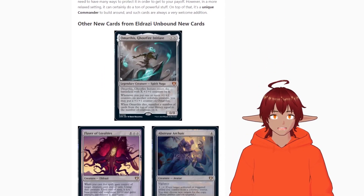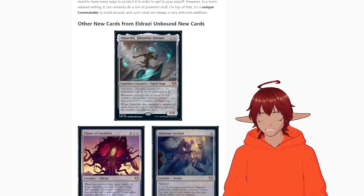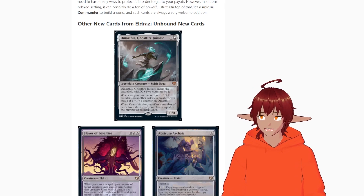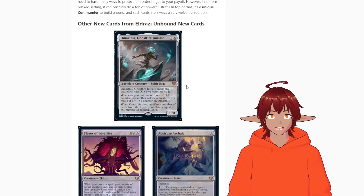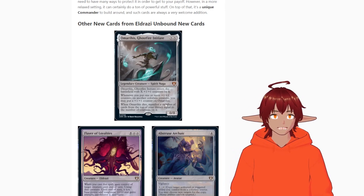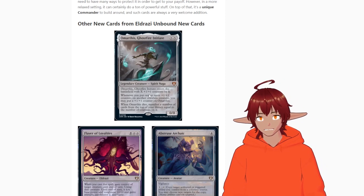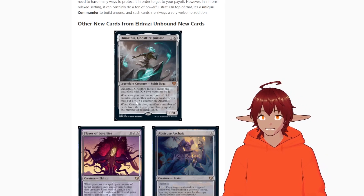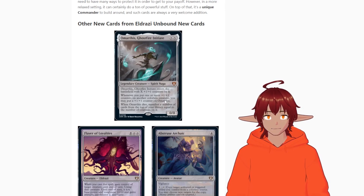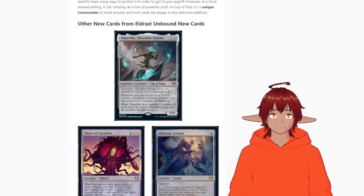The alternate commander is Omarthas, Ghostfire Initiate — probably the cooler part of the deck in my opinion, though not really good as a commander itself since what it does in colorless isn't a lot. Omarthas is a legendary creature Spirit Naga, 0/0 for XX mana. It enters the battlefield with X plus one +1/+1 counters on it. Whenever you put one or more +1/+1 counters on another colorless creature you control, you may put a +1/+1 counter on Omarthas.